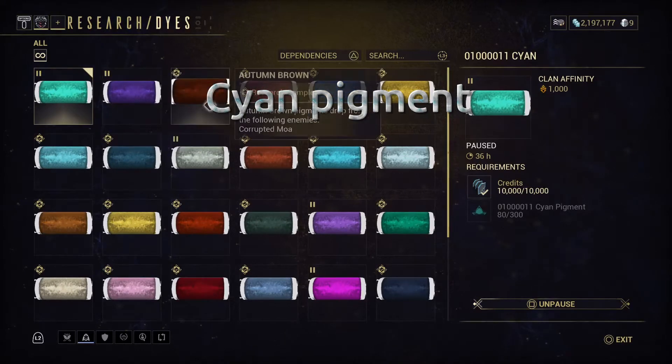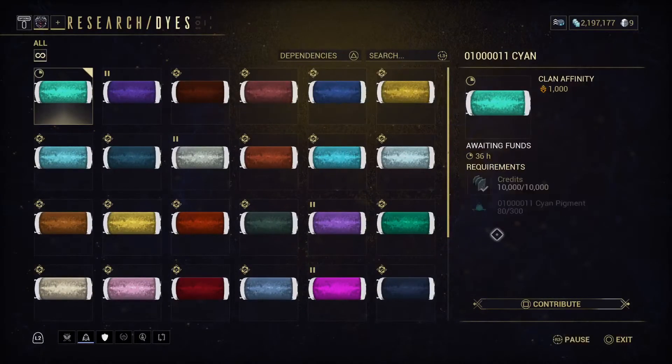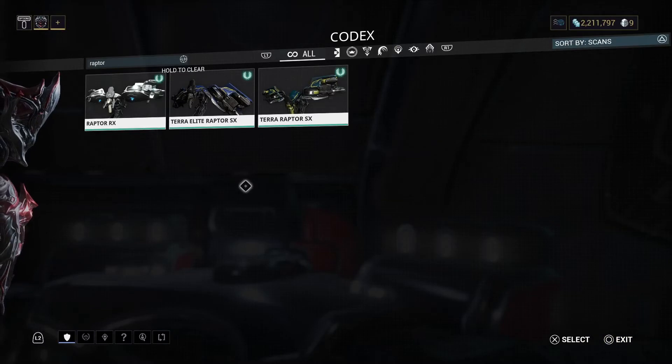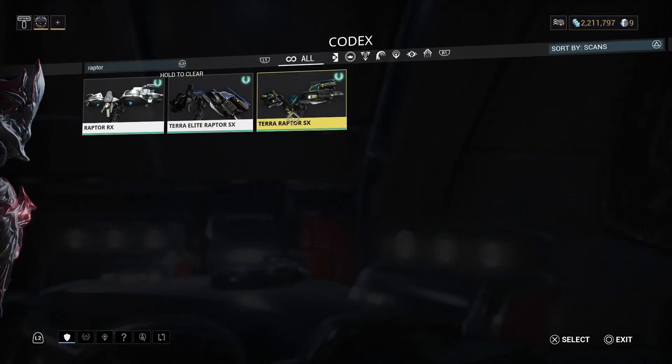As you can see, I've already got 80 pigments. I had to reduce the clan size just so I can get all these colors done solo. We are now a ghost clan and we require 300 cyan pigments.